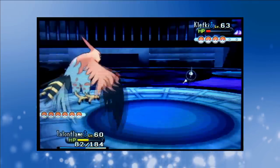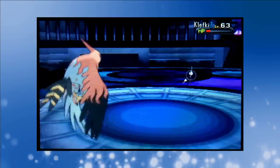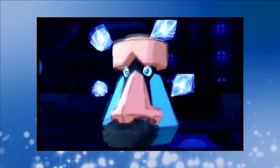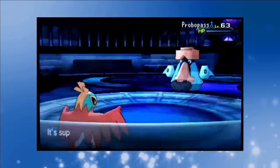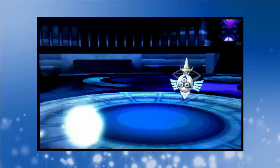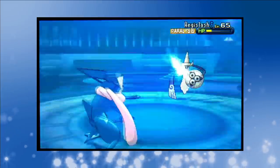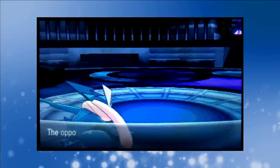Wikstrom is the third Elite Four member. As the Steel-type specialist we get things going with Talonflame. Repeated Flame Charges on Klefki cause Wikstrom to break out full restores. Eventually Steel Wing scores Talonflame the knockout, but that took way too long. Probopass's Power Gem destroys Talonflame, but Hawlucha's High Jump Kick takes down Probopass and then Scizor. Only Aegislash remains — we recall Hawlucha who's largely useless against the Ghost and send out Pikachu. Shadow Claw takes him down before he can finish things, but Aegislash is weak and paralyzed. Greninja comes in and Water Shuriken washes away the Pokémon Sword and Shield, handing us a pretty easy win over Wikstrom. Drasna's up next.